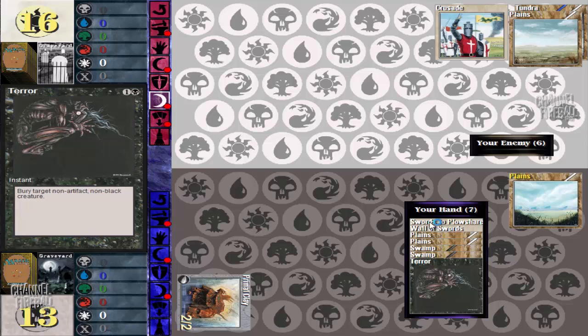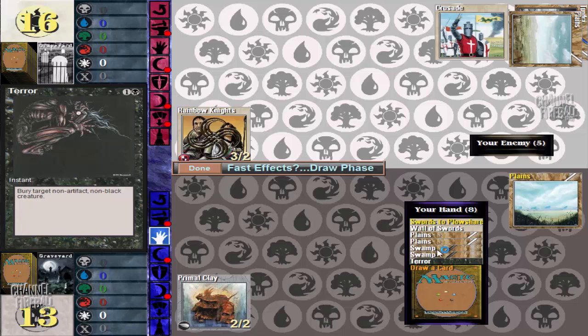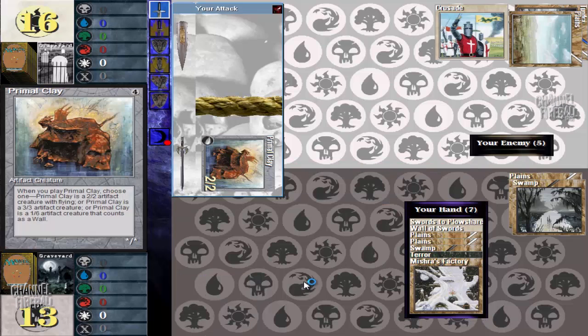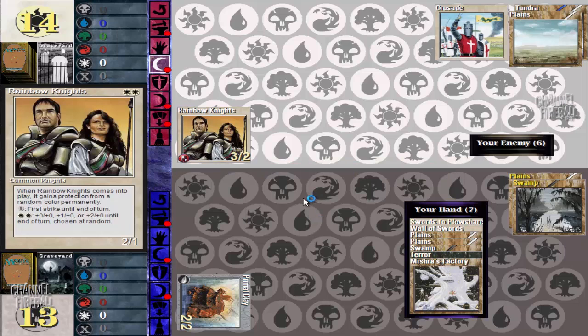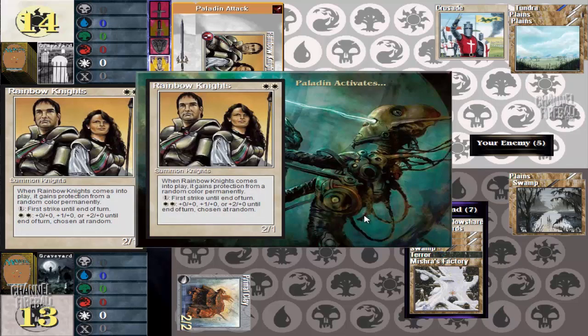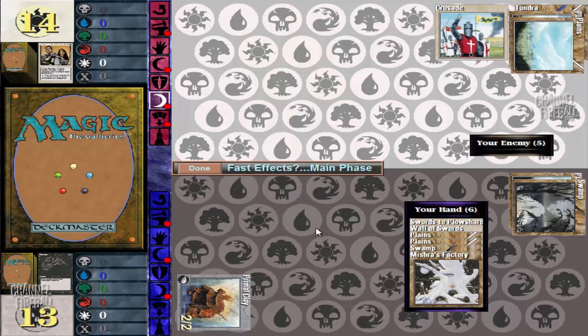I think this deck plays White Knight — oh, Rainbow Knights! We can Terror that Rainbow Knights, which is nice. Rainbow Knights is one of the special cards; it comes in with a random color of protection. You can pay two for a bonus like the pump knights from Fallen Empires, but the bonus is random — sometimes zero, sometimes two. So we're going to Terror this guy after we've made him use all of his mana.